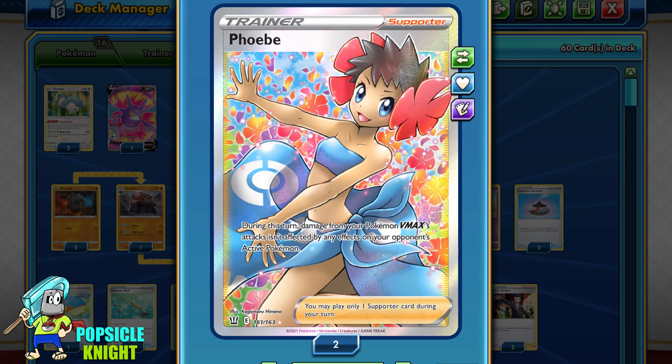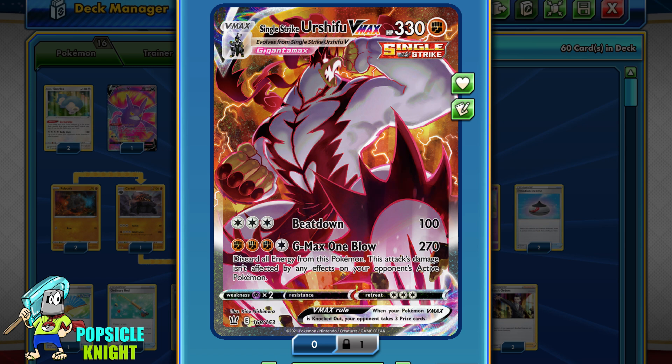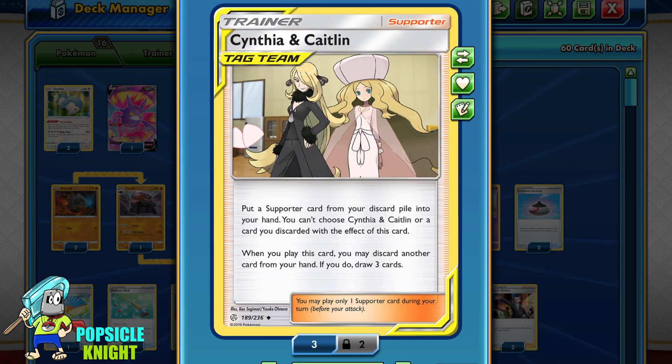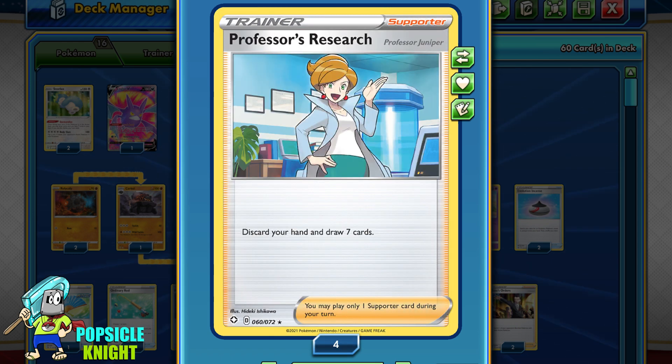At first I had Phoebe, but I never actually used that card. Since we have Single Strike Urshifu VMAX anyway, I replaced it with Cheryl, which comes in handy. Even if you have to discard energies, you can get them back with Colossal, so this is a much better option. Cynthia and Caitlin also allow you to get back a discarded Supporter card and draw three cards. I have two Marnies and two Professor's Research.